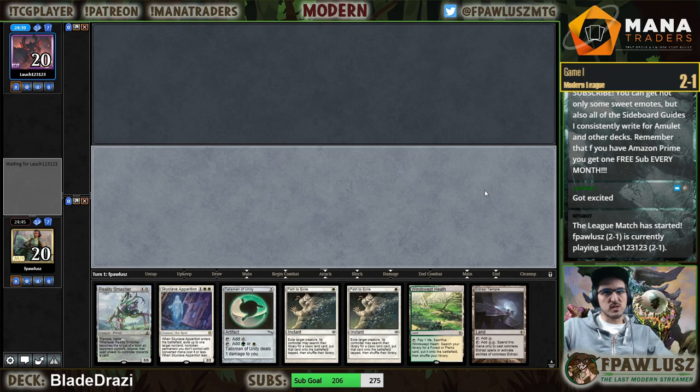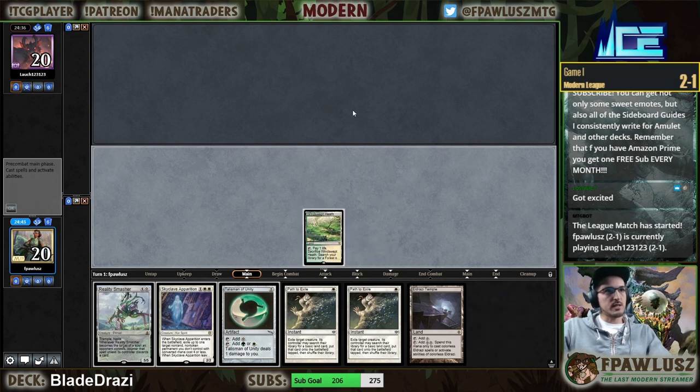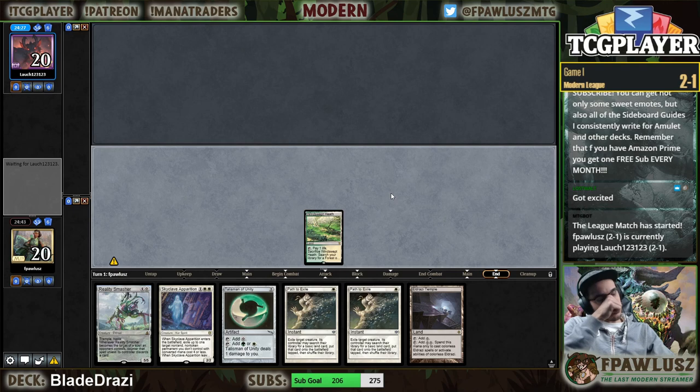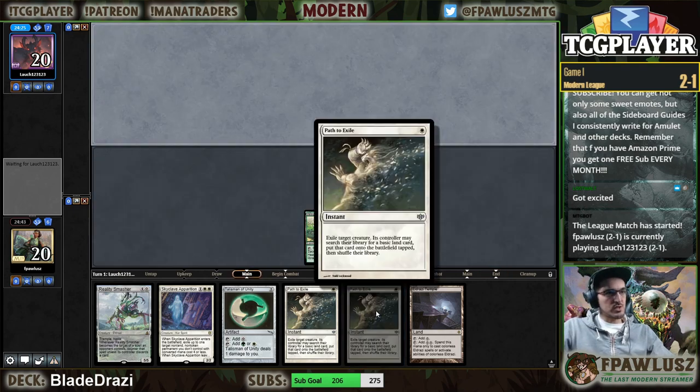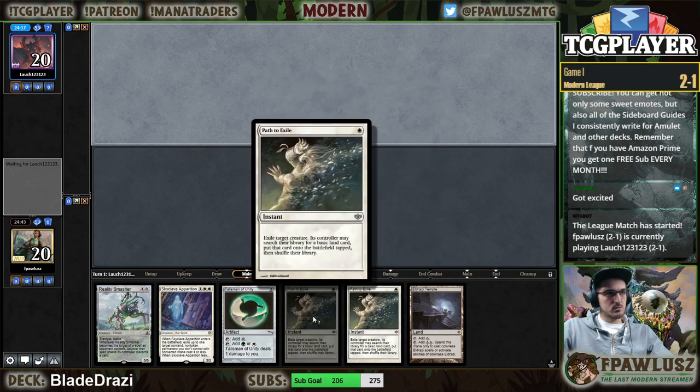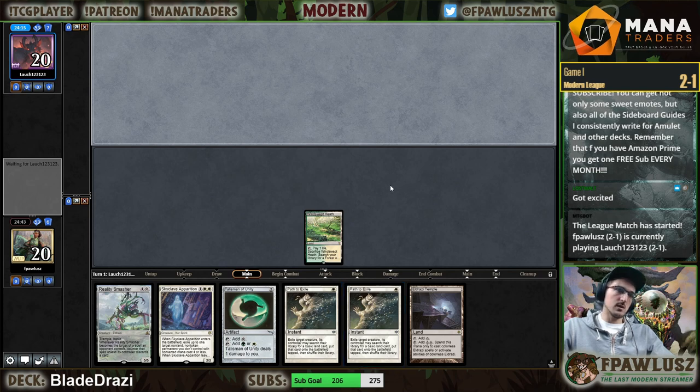One to six — these Paths have been so awkward. I definitely don't want four Paths in the main deck. Apparition just makes them so redundant — just too much removal. I'm thinking of shaving two of the Paths and maybe playing two one-mana dorks.